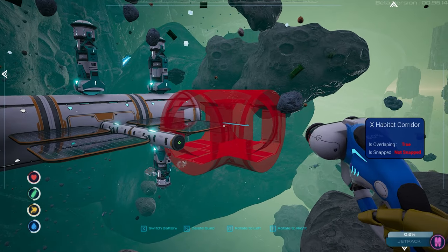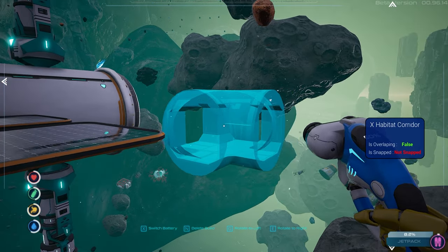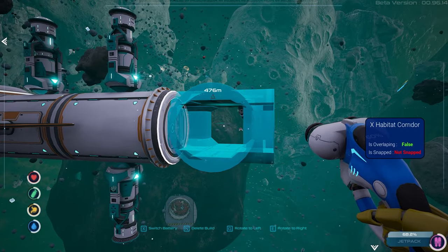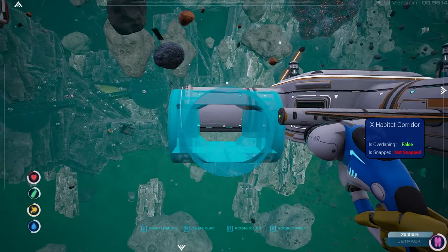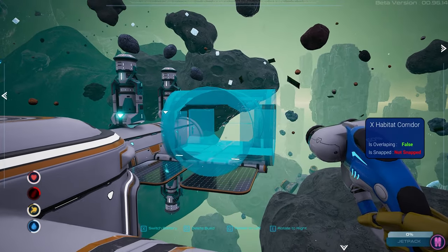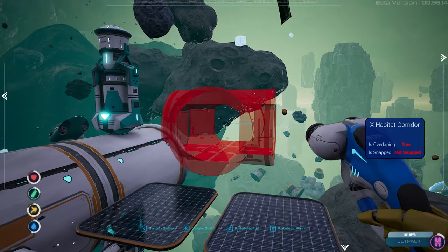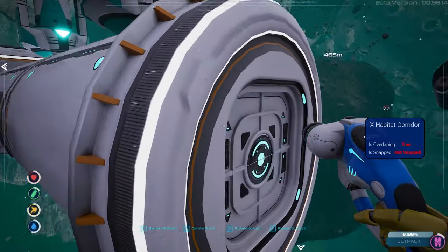Do we just ignore it and put it there anyway? No, that's gonna bother me. Do we put it there or over here? I don't think there's enough room over here — there could be enough room on this side. Yeah, let's just put it on this side. I've got the airlock on this side, so I can't attach this to an airlock, and the airlock is holding the batteries. I'm gonna put a corridor on the far end and just deal with it — it should be perfectly fine.